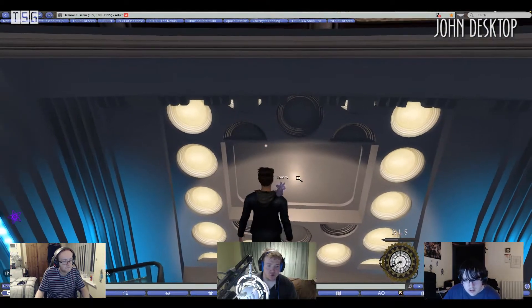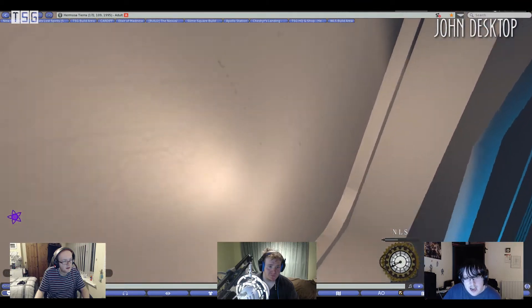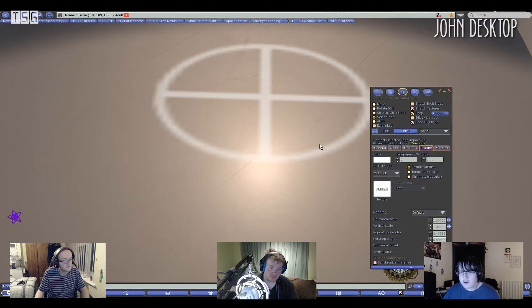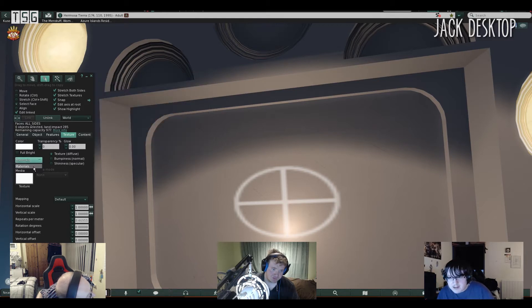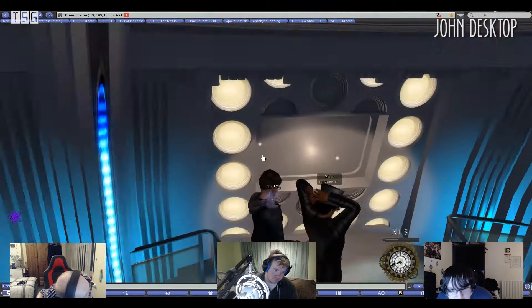That's the scanner screen. Just look at the detail on the metal — it's like it's been scratched. The normal texture is a shadowed white texture with all the scratches on it. And if you look at the specular map, just look at the detail on that — it really does pop out the scratches. And that is really nice.